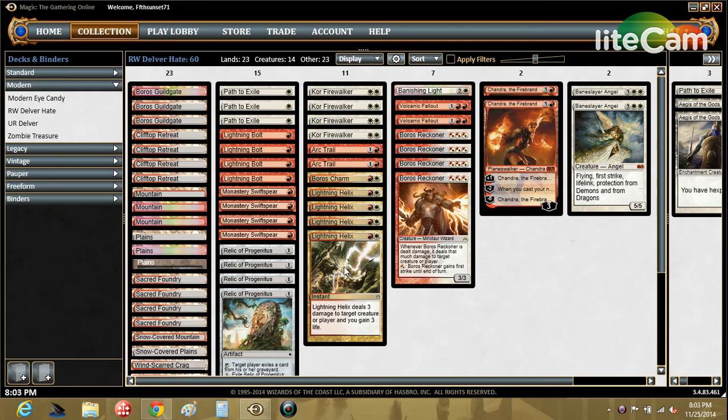Hey, what's up everybody, welcome back to Just For Fun. This is Matt. Today we're taking a break from our Just For Fun decks to play some Modern — a semi-competitive budget Modern deck. I'm calling it Red-White Delver Hate. I'm not going to take credit for the idea; most of this deck is based on Caleb Derbert's deck — shout out Caleb D — and I've just budgetified it to a certain extent. Let's walk through some of our choices here and why we think this is a good metagame call at the moment.